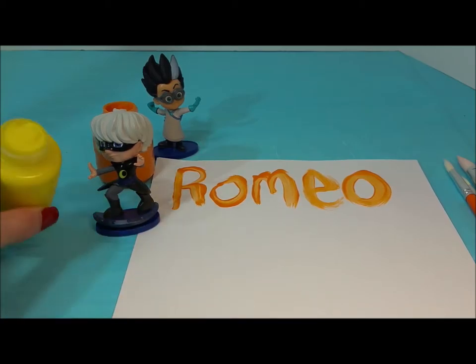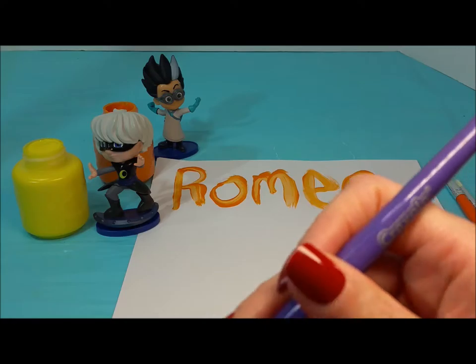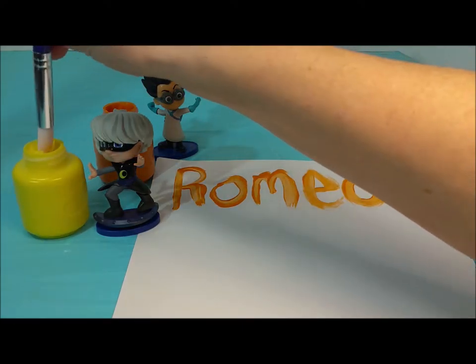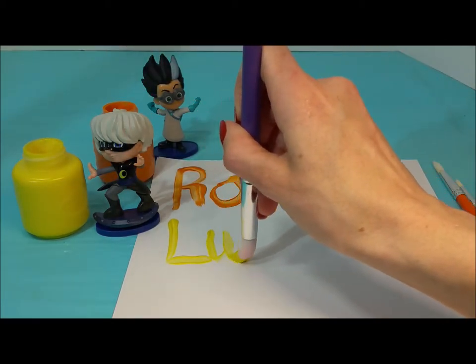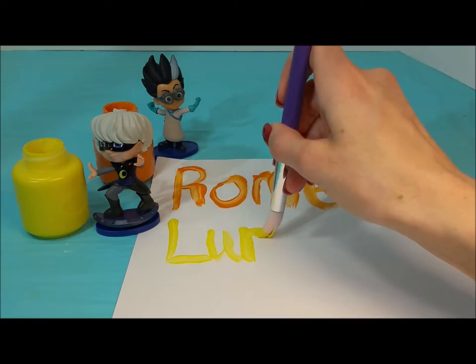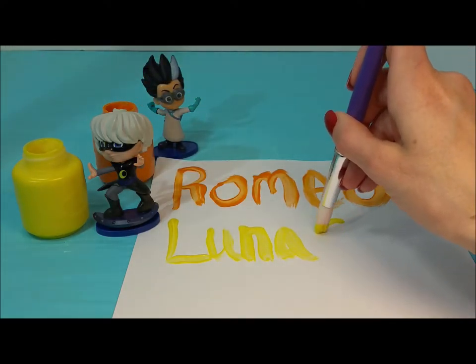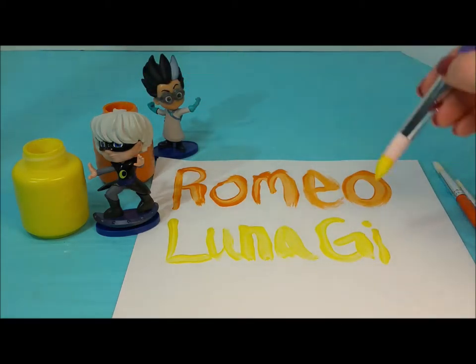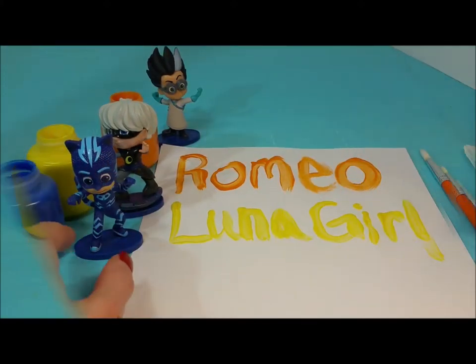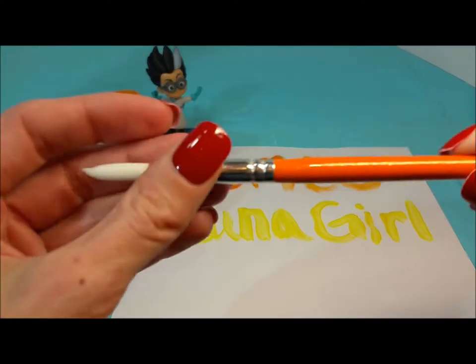Next we have Luna Girl with her yellow paint. And we're going to use a purple paintbrush this time. We're going to write Luna Girl's name now. Luna Girl's name starts with an L, a U, an N, and an A. The next part of her name is a G, an I, an R, and an E.